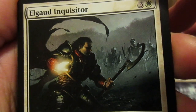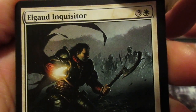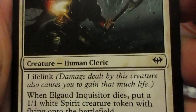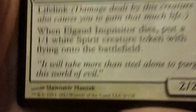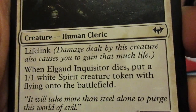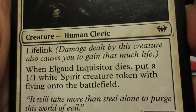Elgaud Inquisitor. Has lifelink, so whenever damage is dealt to something, you gain life. When this card dies, put a white spirit creature token onto the battlefield with flying.